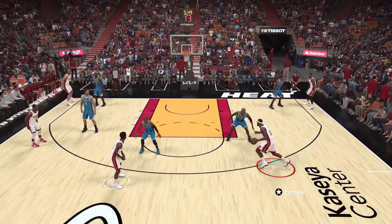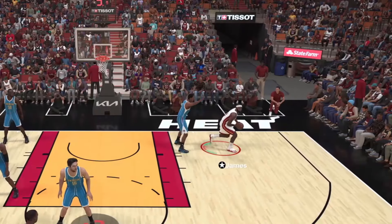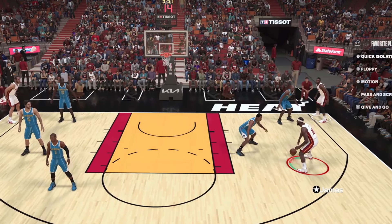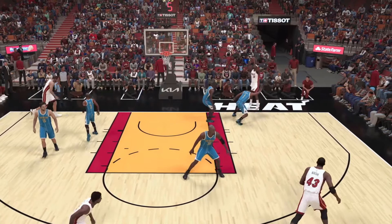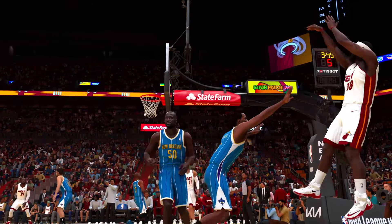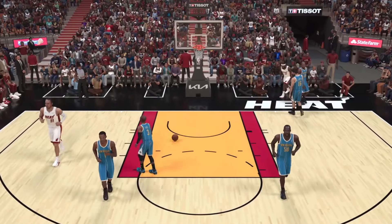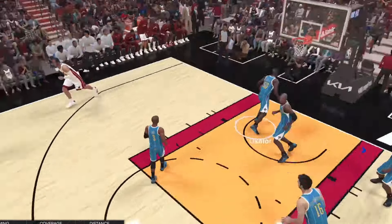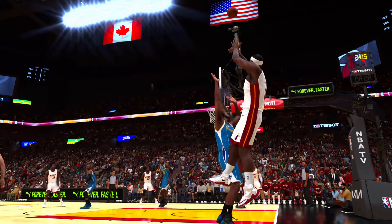I have no idea how to even attempt this — the first try I accidentally dunked instead of fading out of bounds. I tried calling for an ISO in the corner to clear everybody out, but Chris Bosh kept getting in the way. After several tries hitting the top of the backboard, I finally called it — it goes in from behind the backboard! That is the one right there — check off this level.